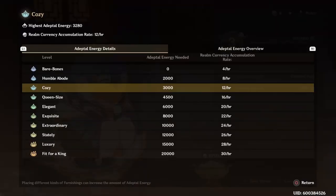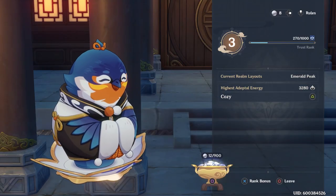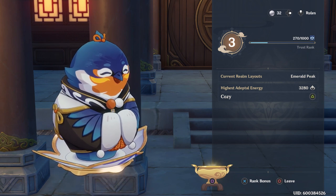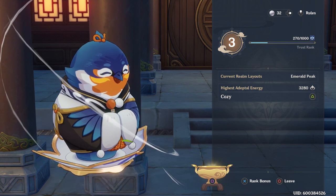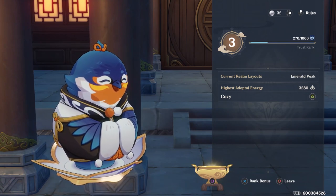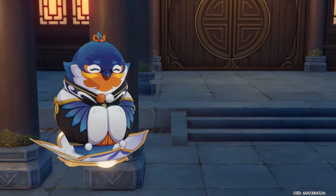You have to raise your Adeptal Energy to get a higher level, and the higher your Adeptal Energy level, the more access you get to various things. The first thing you get is more realm currency — you start off with four coins per hour, and by the time you reach Adeptal Energy level nine, Fit for a King, you get 30 coins every hour. You can empty them into your piggy bank, but there is a cap. If you don't empty it you won't get more, and the cap increases based on your trust with Tubby.